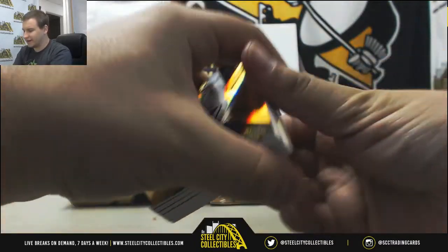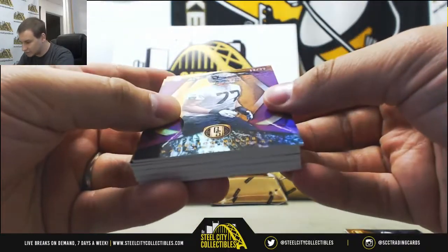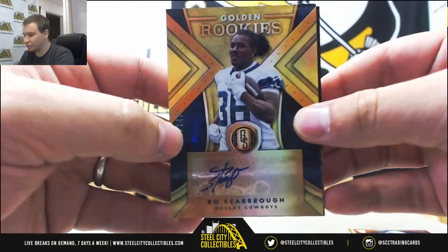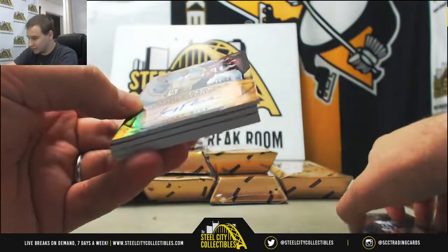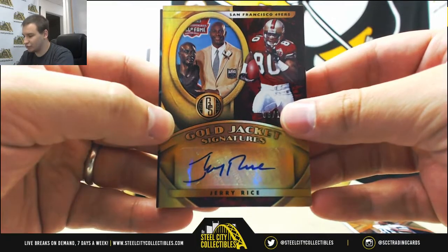We've got to 99, Derek Carr again. Rookie to 25 of Colton Miller, again for the Raiders. Autograph for the Cowboys, Bo Scarborough, number to 149. Autograph for the 49ers — huge hit here, 6 of 10, Gold Jacket Signatures, Jerry Rice. That is a beautiful card.